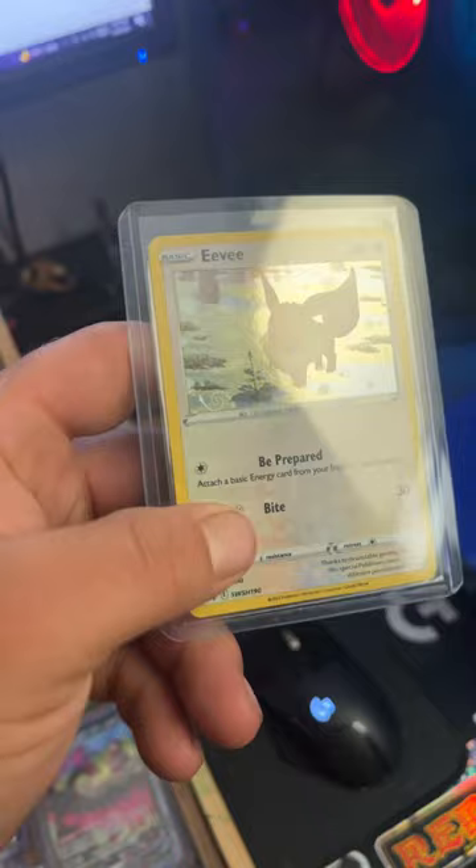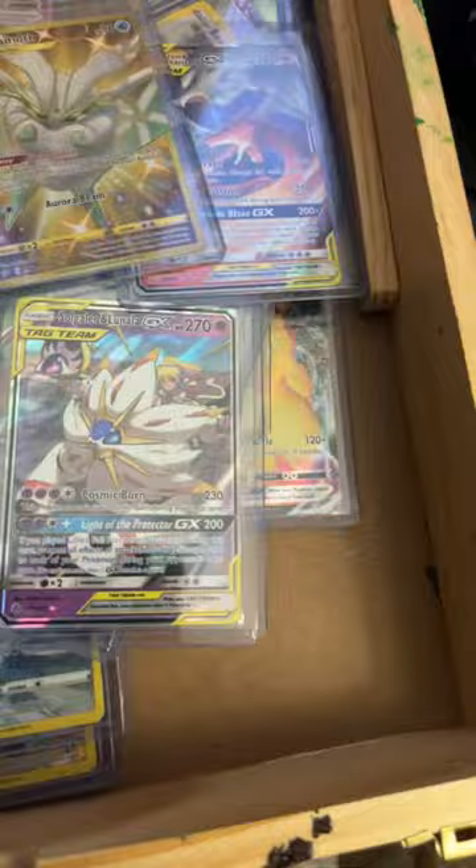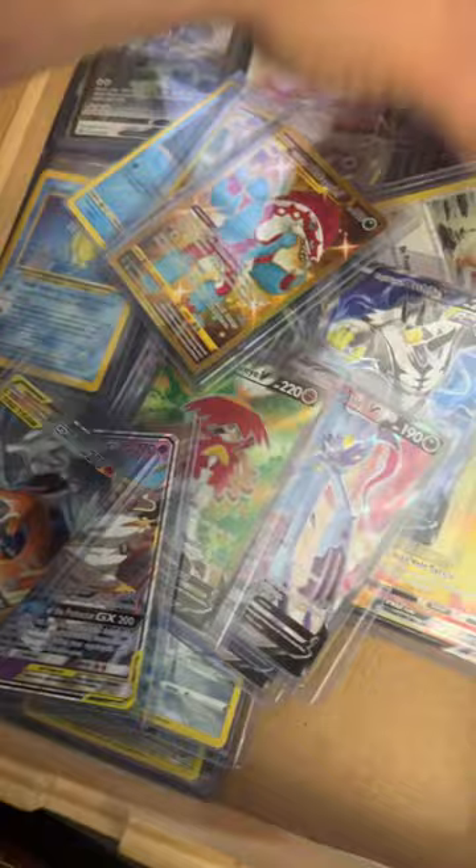I like gold cards. So I got the Frostmoth, the Obstagoon, Galio, Tag Team, Charizard Tag Team. I even have more gold cards.